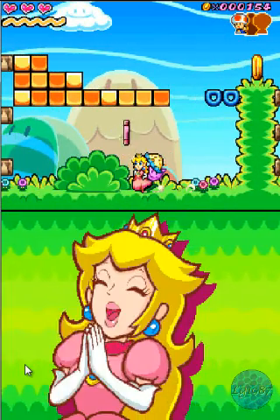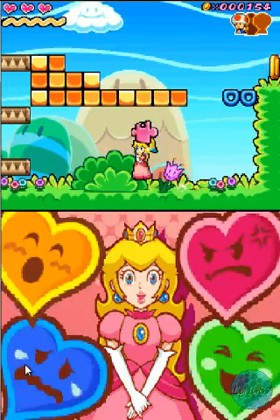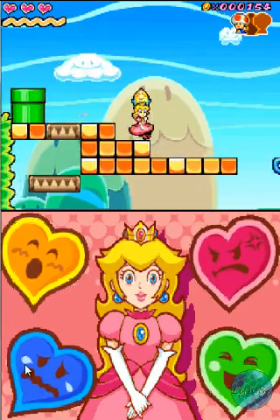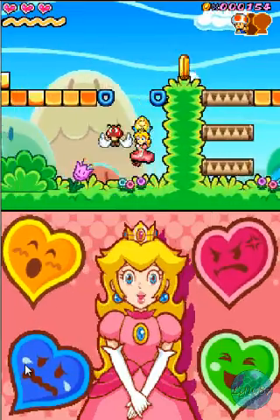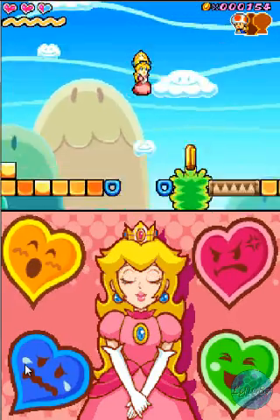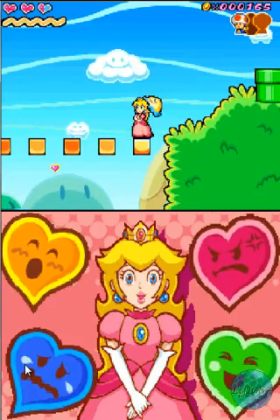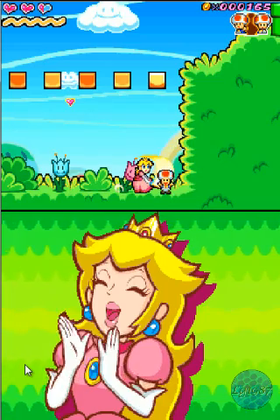And there's a puzzle piece. Now, these blue rings are like normal donut rings, but they fall a lot quicker. And they fall as soon as you touch them. Drop down here, and there's the second toad.